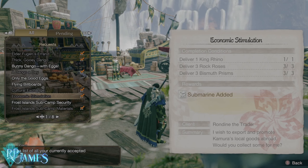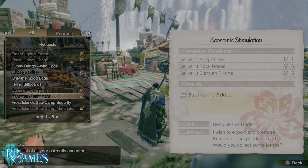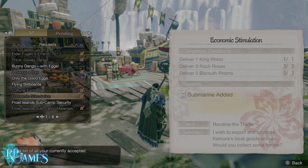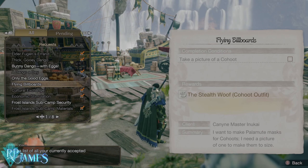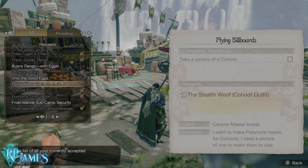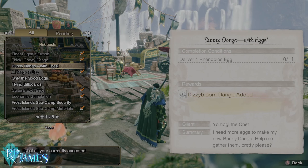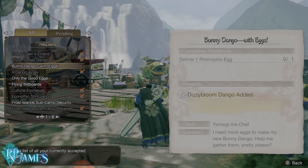This one as well is the second one: the Economic Stimulation. You have to deliver one King Rhino, three Rock Roses, and three Bismuth Prisms. Those are basically those little question marks in different colors on different biomes and maps that you encounter — not like the gathering iron veins or bones, but the ones that give you camera points and extra points. It is very important. They are also going to tell you the rewards — for example, this one is an outfit, a layered armor, which I believe is for a Palico. You also have the subcamps, which are very important, and you can also get dangos from here as well. I should complete this one because then I can get a very specific dango that I would most definitely need in my hunts.